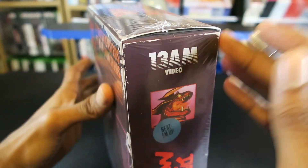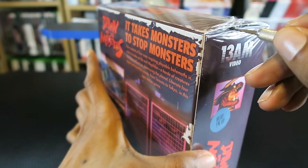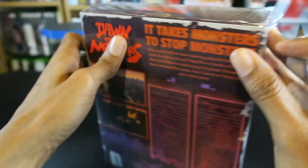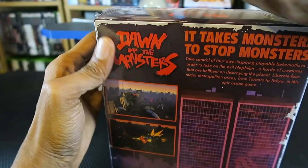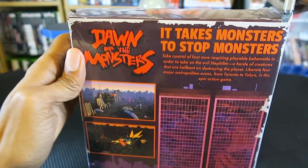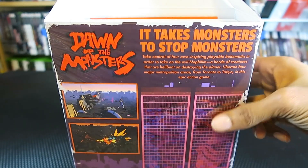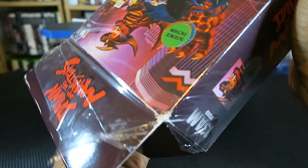I'm just going to try to cut off the top of the box so I can get to the fold of the cardboard. There we go — just removing everything from the top part. Okay, I think everything's cut. Cool, so here we are: Dawn of the Monsters Collector's Edition for PS5.